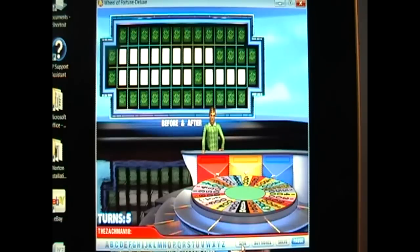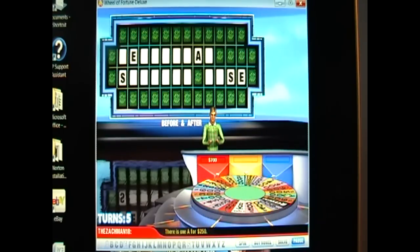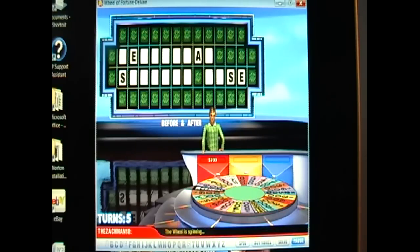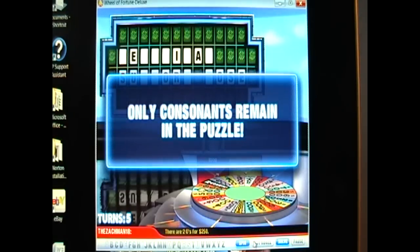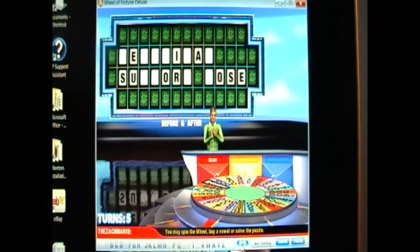600. Let's start with an S. We got two S's. I'm going to buy an E right now. I'm going to buy an A as well. I'll spin. 600. Let's go with an R. I'm going to buy an I. I'm going to buy a No. I'll buy the last one. I'll spin.